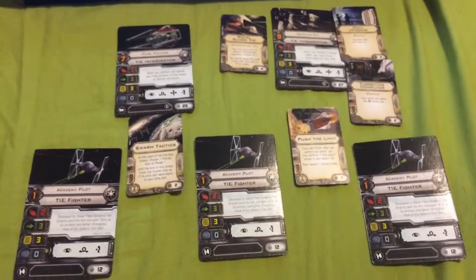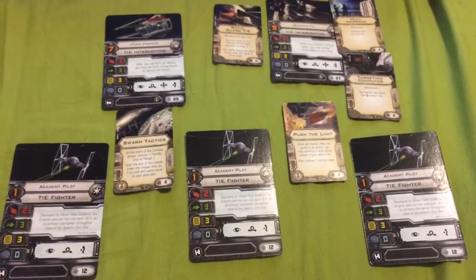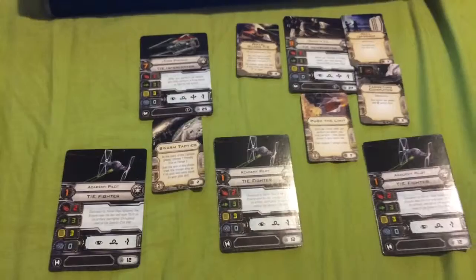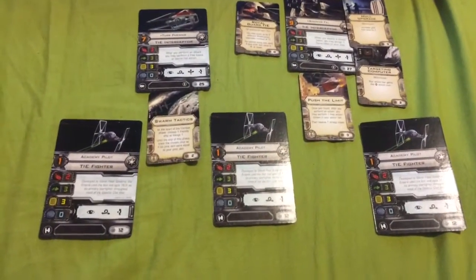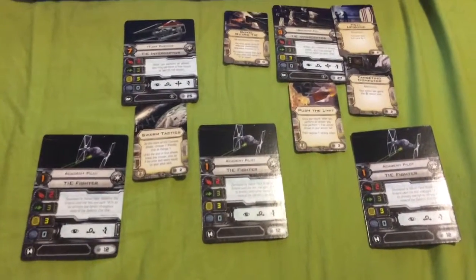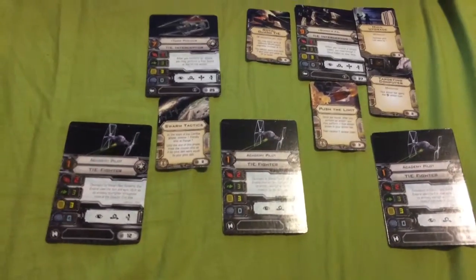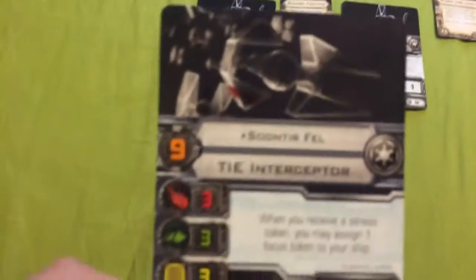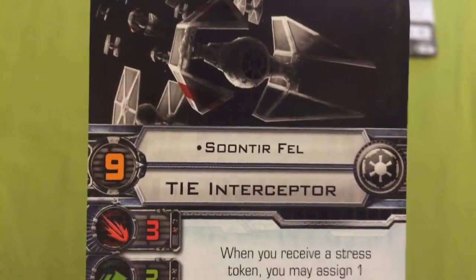So with that out of the way, let's move on to their stats. Like I said, this is a very simple build, as with most builds consisting of TIE Fighters and Interceptors, but what it lacks in bulk it makes up for in efficiency. We'll start with the first ship in the build: Baron Soontir Fel himself.